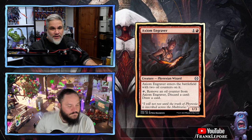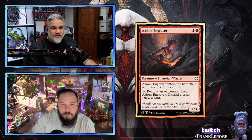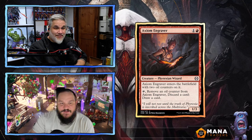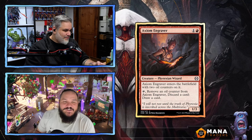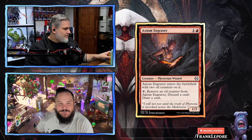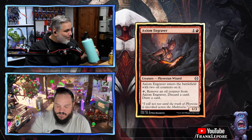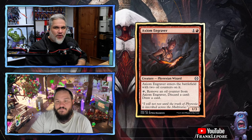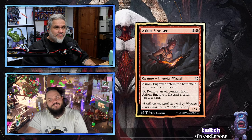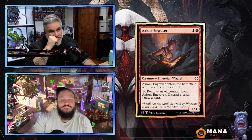Axiom Engraver — two mana for a 1/3. It enters the battlefield with two oil counters on it. Remove an oil counter, discard a card, draw a card. So this guy just rummages twice. Do you remember when you could just rummage because the creature existed, and now you have to have oil counters and you only get to rummage twice? We talk about power creep, and it's like the mechanics that are busted just get pushed, and then it's like, whoa, we need to dial it back on rummage. You can't be rummaging more than twice, buddy, otherwise you're just gonna break the game. It just feels so limited now where it's like, okay, you get two and that's it.